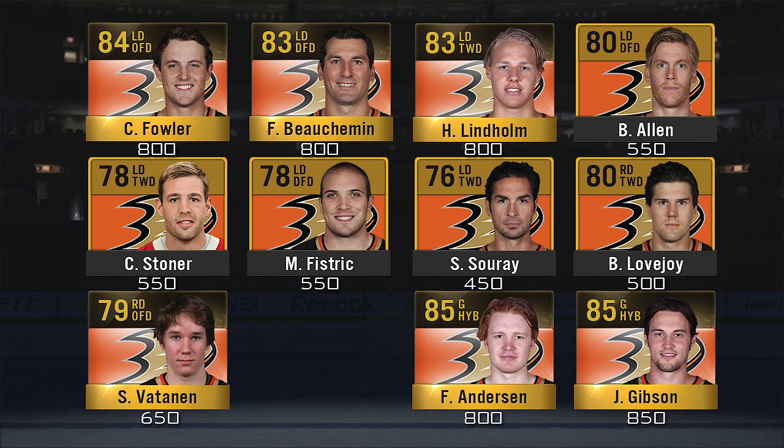Andersen you can find for about 800 pucks and John Gibson for about 850. The defensemen include Cam Fowler, Francois Beauchemin, Hampus Lindholm, Bryan Allen, Clayton Stoner, Mark Fistric, Sheldon Souray, Ben Lovejoy, and Sami Vatanen. Cam Fowler, Beauchemin, and Lindholm you can get for about 800 pucks each; Allen, Stoner, and Fistric for about 550; Souray for about 450; Lovejoy for about 500; and Vatanen for 650. Nobody will really go over 1k on this list. The goaltenders are fairly cheap and the defensemen are fairly cheap as well.